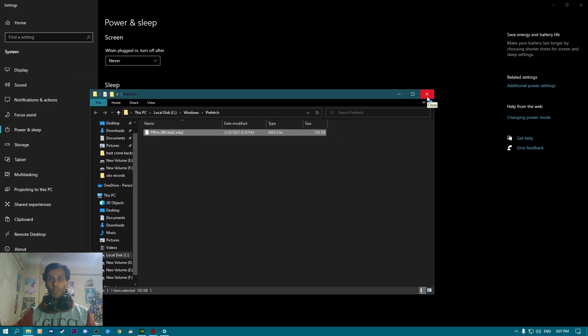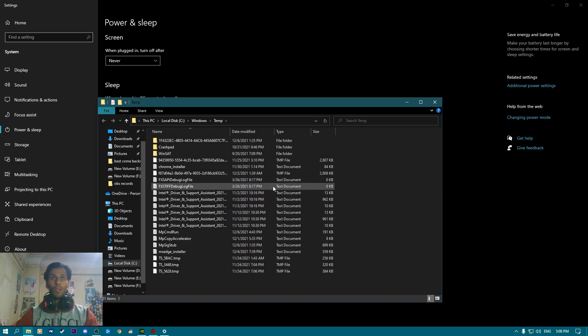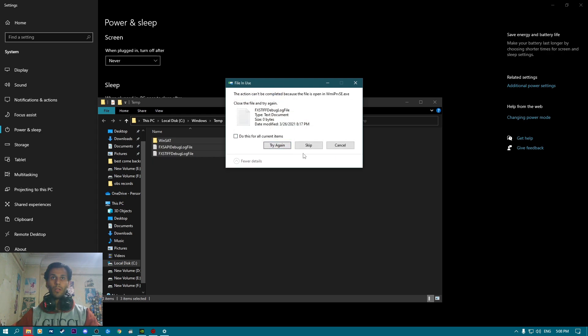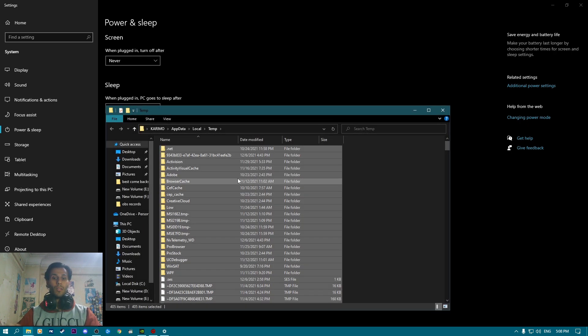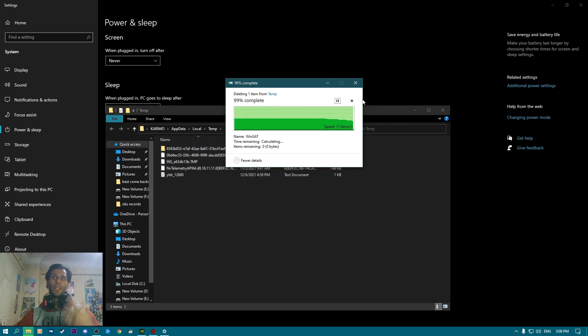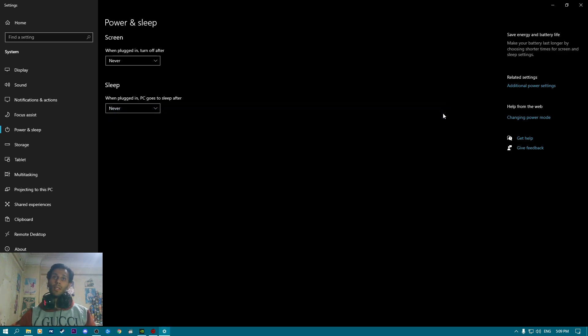For general PC performance tips: press Windows + R and type `prefetch`, then open the folder. Select all files with Ctrl+A and delete them — these are unnecessary files that make your PC a bit heavier. Then press Windows + R again, type `temp`, and delete what you can from that folder. Skip files that can't be deleted. Then run `%temp%` and delete everything there too.